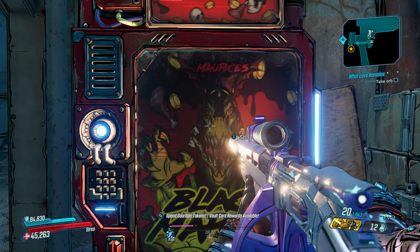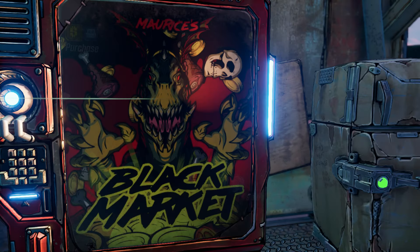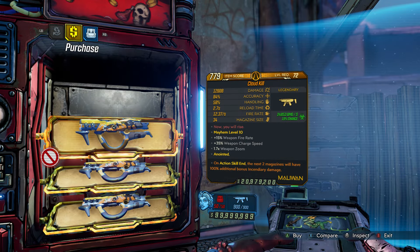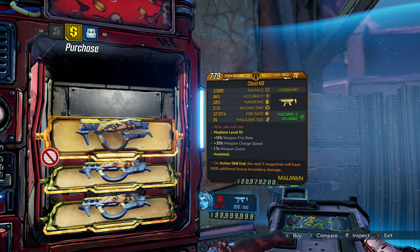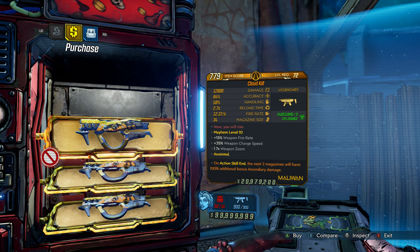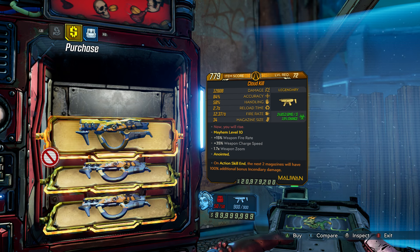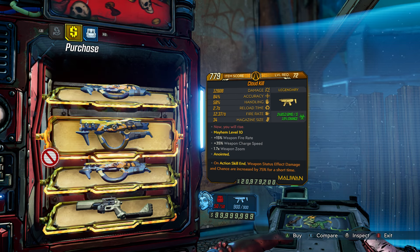Literally a hop, skip, and a jump if you have a vehicle. I haven't watched any videos to know what's in there — hopefully Mo has something good for us. This week we have the Cloud Kill. I highly recommend getting this because right now the only way you can get this is as a mission reward, especially early in the game. To be able to get this at level 72 is definitely a must. If you want the best version, make sure you're level 72 Mayhem 10 or 11. It's great especially if you're doing the Handsome Jack DLC or going up against robots.